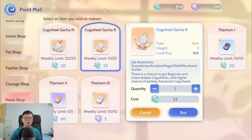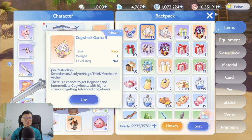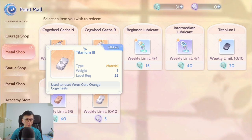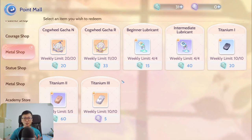I also suggest stockpiling cogwheel gachas — as you can see, I have 27 saved up and I'm holding them until I change to Paladin. For your damage cogwheels, if you have low-weight damage cogwheels you also want to dismantle them to save the currency to buy Titanium 3, which lets you reset your low-weight damage cogwheel. I won't touch my damage cogwheels until Paladin actually drops.